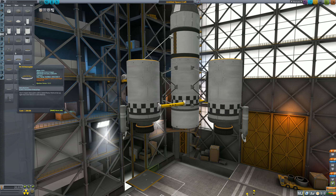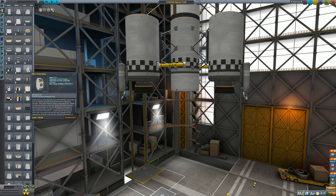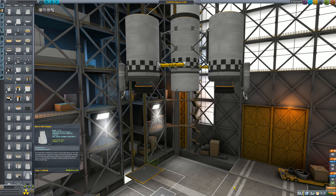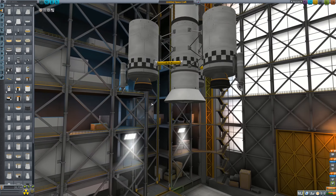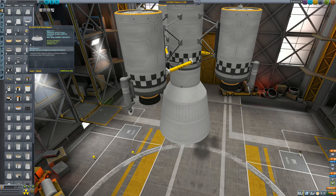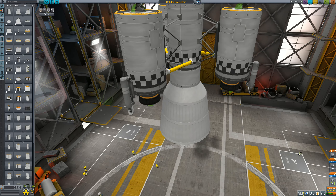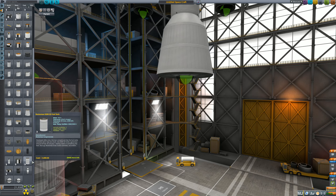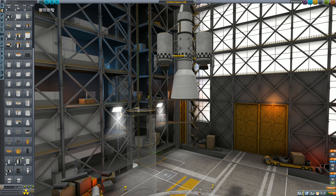Retract the landing struts, bring them up by clicking and dragging or using the mouse wheel. Go to coupling and put on the TD-12 adapter. We are going to continue over-engineering, so we need a smaller adapter first. There we go — that brings us to a larger fuel tank, but still not quite large enough. Let's get a bigger tank on there: use the medium adapter first before you can get to the larger fuel tanks.